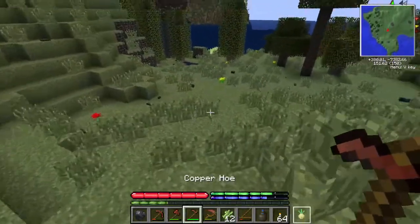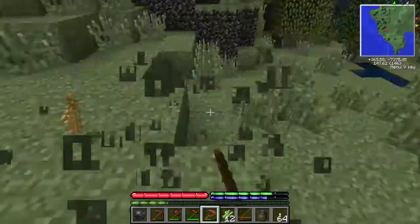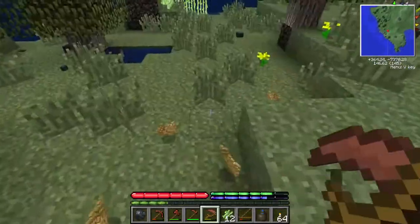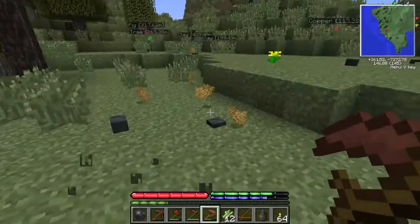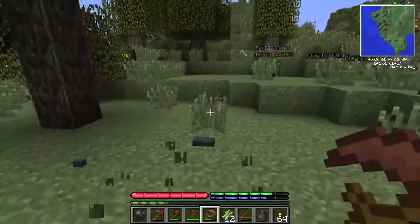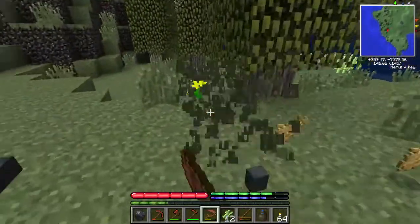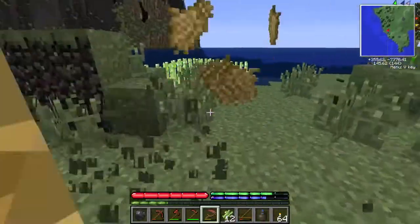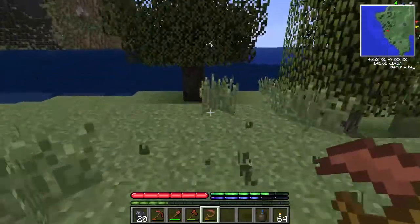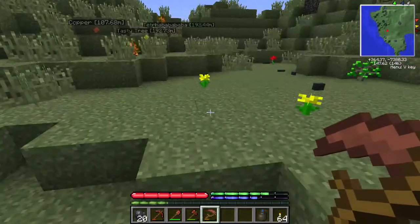It's also right next to my copper — literally right across the hill, so this will be a very good starting area. Let me go ahead and clear out this section. I'll be back after terraforming the land a bit. I turn on magnet mode — it's just annoying having to hunt all the little tiny bits. Oh, I got a free bone — a skeleton must have died.